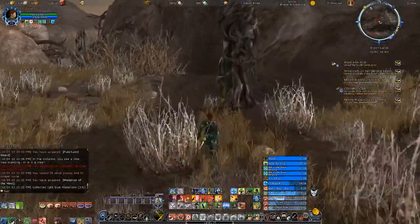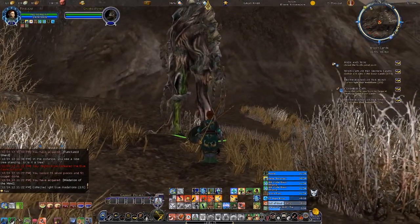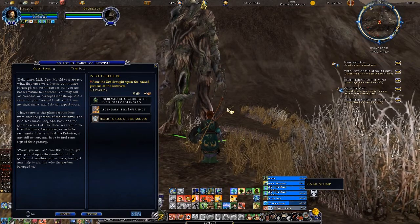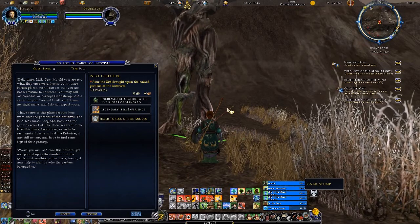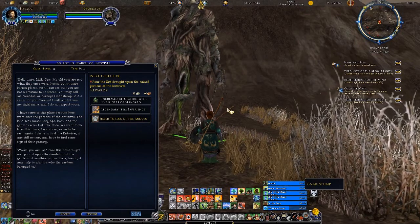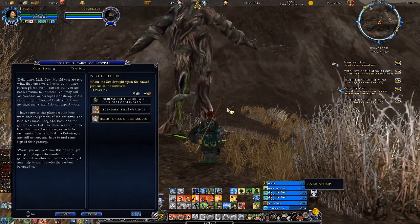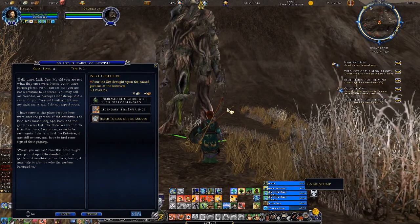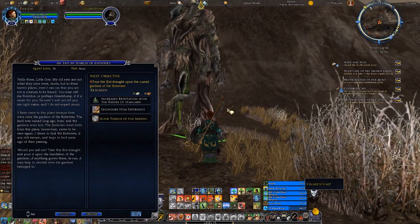It looks like an Ent. Hello there. 'Gnarle Stump. Hello there, little one. My old eyes are not what they once were, but in these barren places even I can see that you are not a creature to be feared.' You may call me Norndos, or perhaps Gnarle Stump if it is easier for you — taroom. 'I will not tell you my right name, and I do not expect yours.' Besides, his right name would probably take too long to say.